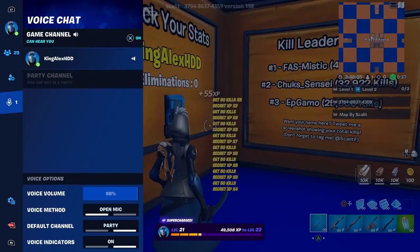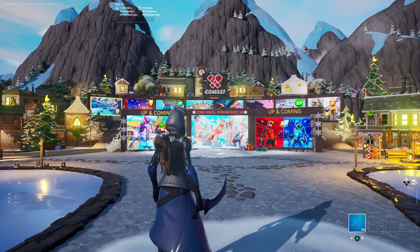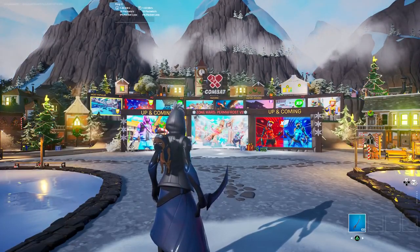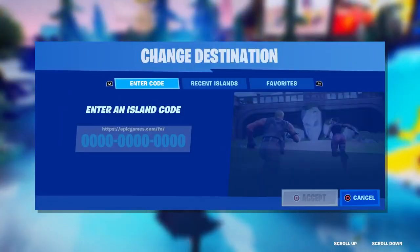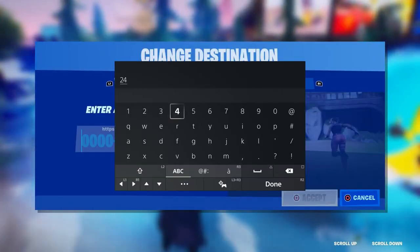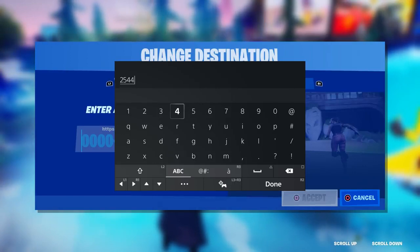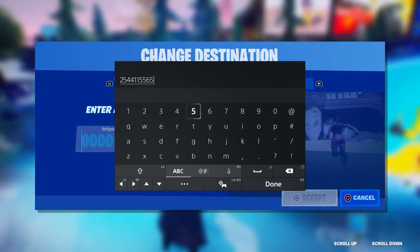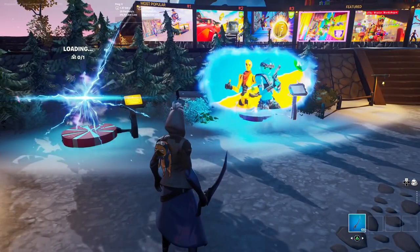Let me show you another one real quick — I'm trying to show you this as fast as possible so you know what you need to do. This third one is going to be pretty simple too. The code is going to be 2455425441155648. Just like that — and that's the third one I wanted to show you.